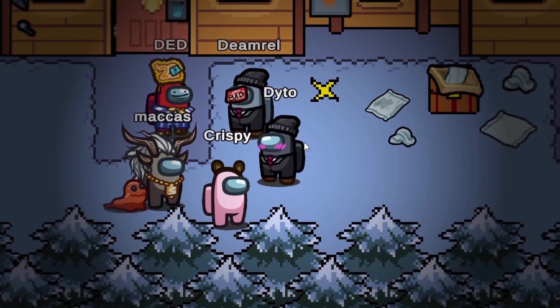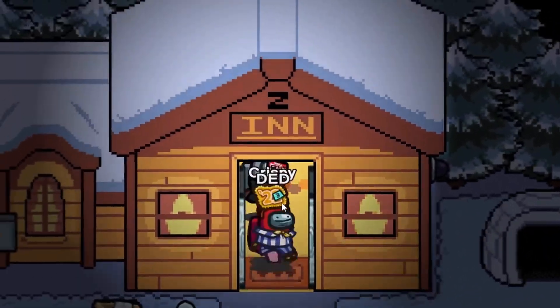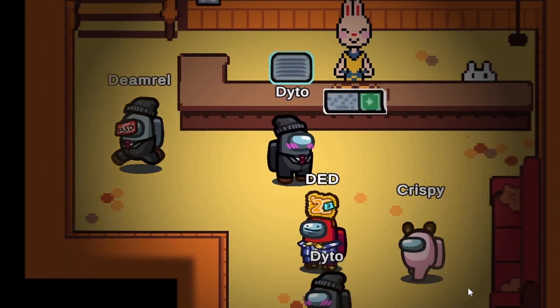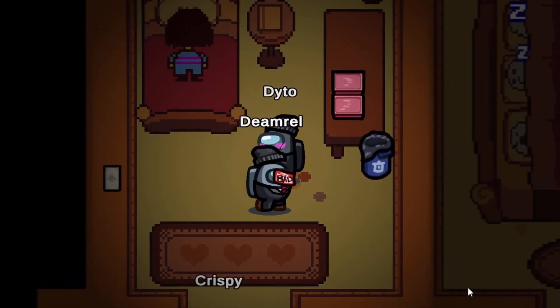Any questions? Good, no. Next up is the inn - there's doors on this one. We've also got the admin table, we have a vent - it's amazing, it's crisp - we have a bedroom with a child.